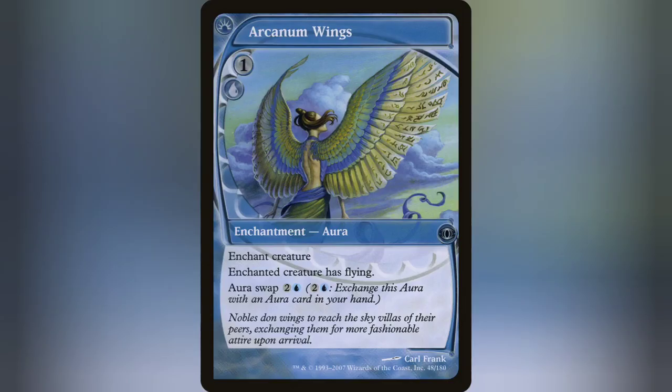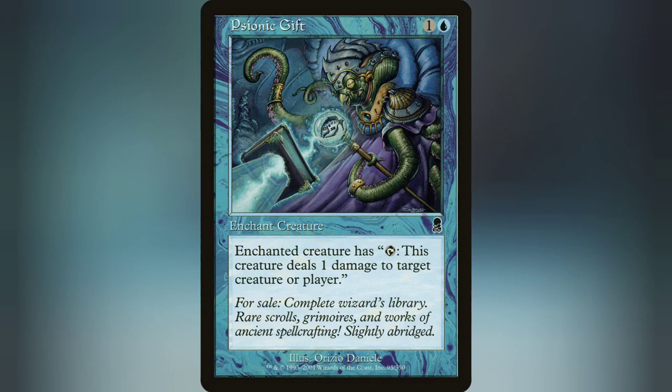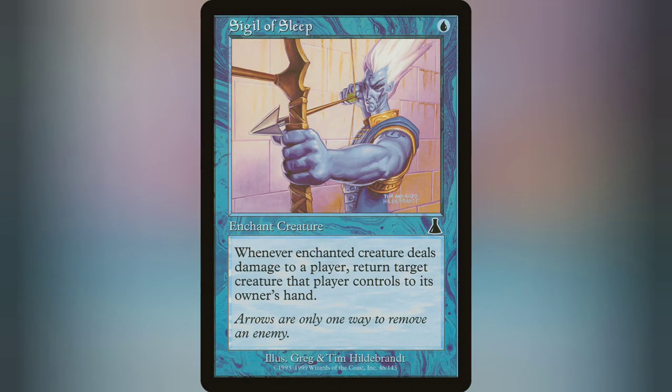Real quick — one thing I forgot to mention about Arcanum Wings is that the aura-swap ability can be used at instant speed. So if someone is trying to spot-remove your creature, you could swap it onto something else to stop that. One of my favorite synergies is pairing Psionic Gift with a card like Charisma — you just tap it, deal a damage to a creature, and you can steal it. Sigil of Sleep works that way too: tap it, deal a damage to an opponent and it triggers. It doesn't have to be combat damage.